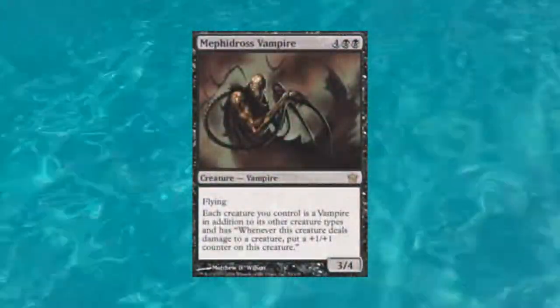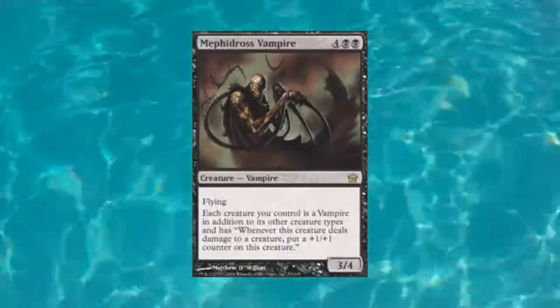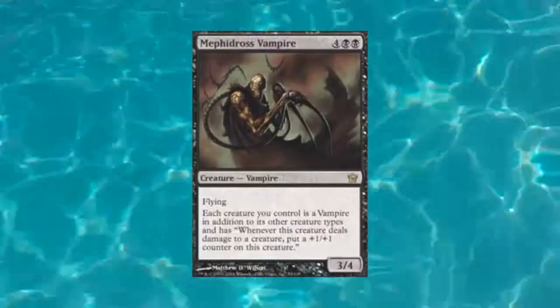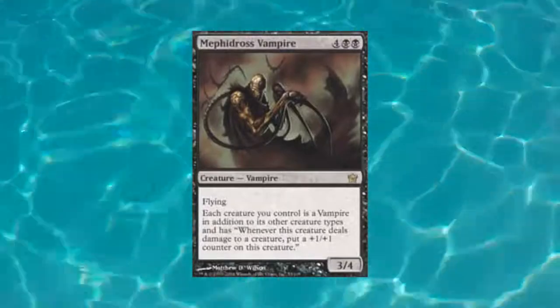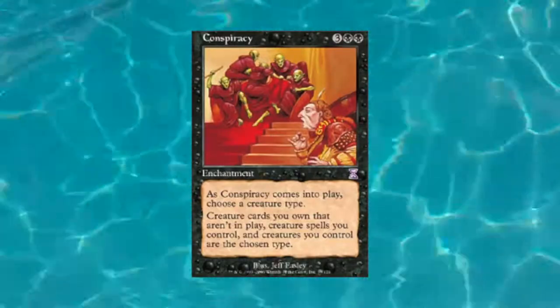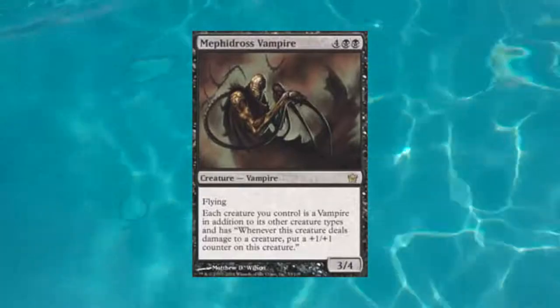Going off the theme of doing damage, I'm going to a rather large creature with an interesting ability. My number nine is Methadros Vampire — a black vampire creature that costs six mana, four and double black. It's a 3/4 with flying, and it has another ability: each creature you control is a vampire in addition to its other types, and also gains the ability that whenever it does combat damage it gets a plus one/plus one counter. This is a cool card; it reminds me of Conspiracy, the older card where you chose what creature type all your creatures would be — though this just makes all your creatures vampires.